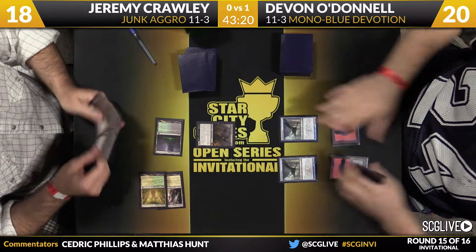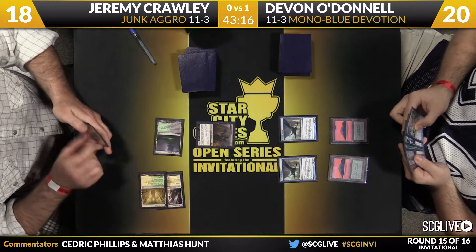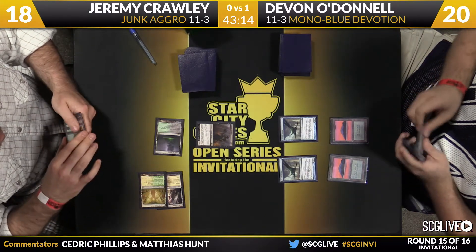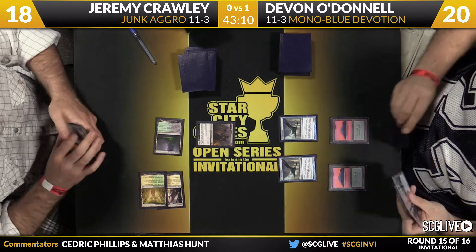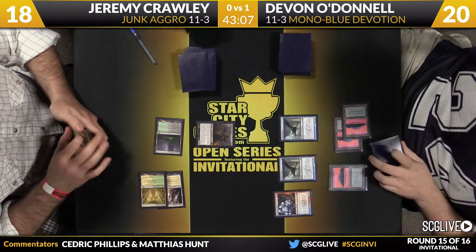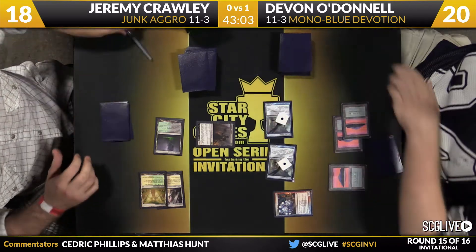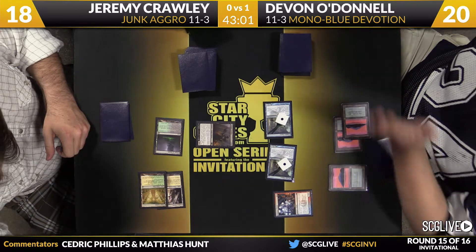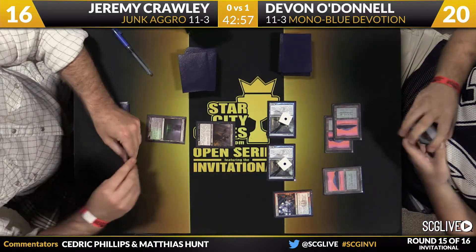Here's the thing about Mono Blue: if your hand is good and your opponent looks at it and it doesn't have Thassa or Master of Waves, and they think that hand is pretty good — well, you're in a whole world of trouble if they draw one of their great cards. Those are definitely the two top cards in the deck, and the best part is they can win without them. There is Frostburn Weird — that will evolve each Cloudfin Raptor. Two damage in the air — Crawley's going to go down to 16.